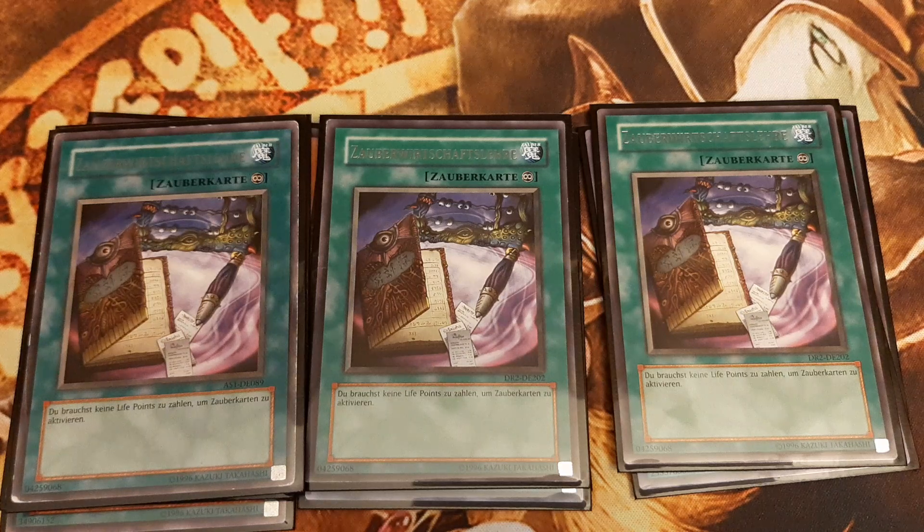And voila, the puzzle is solved. Now Step 1 and Step 2 can be repeated infinite times. The question arises: with only one Dark Magician of Chaos in 40 cards, how can we access and summon him sufficiently often to ensure consistency?